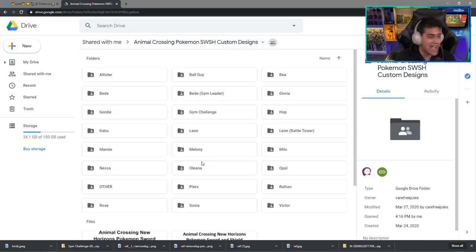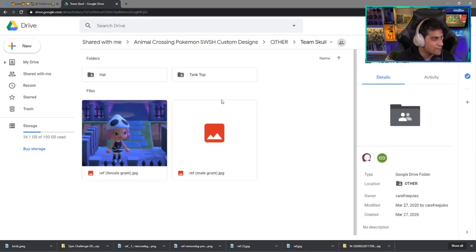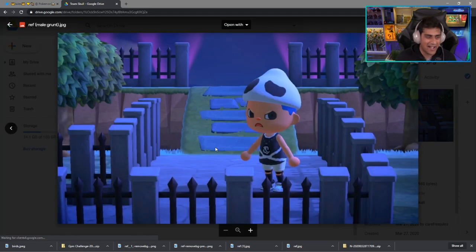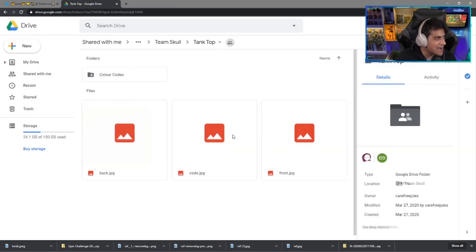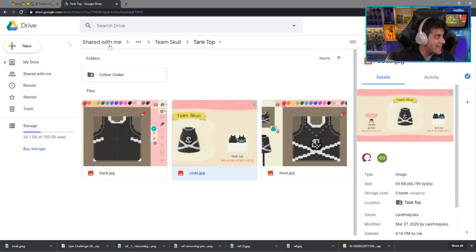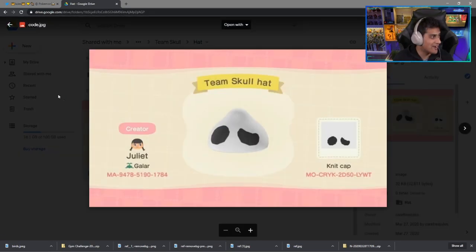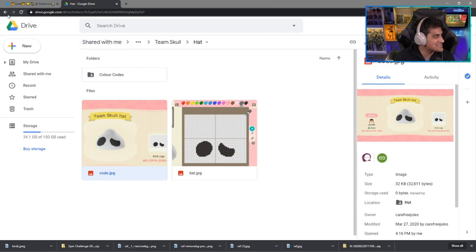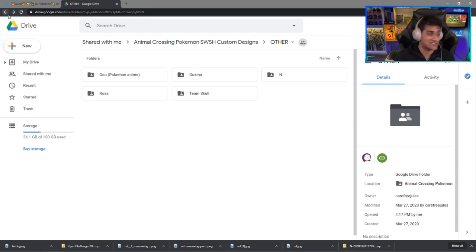There's a bonus folder as of this video. In the other folder we have some Pokémon throwbacks. If you like Team Skull from the Alolan region — yes, there it is — the Team Skull grunts are provided here. The tank top is here, so if you're a Team Skull fan, go ahead and take a screenshot of that. And if you love the hat as well, here it is — the Team Skull hat. This is a nice cool bonus which I really like about this Google Drive, and it's going to be constantly updated, so keep checking it out.